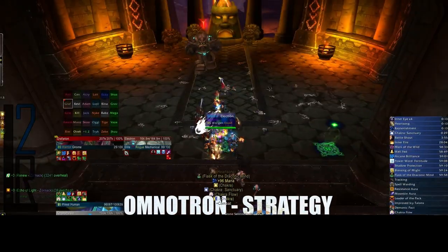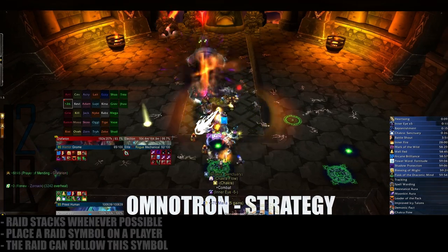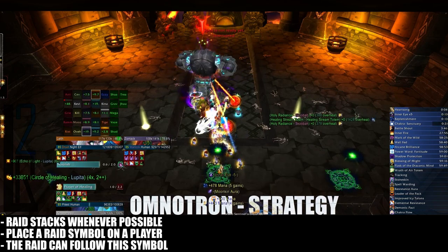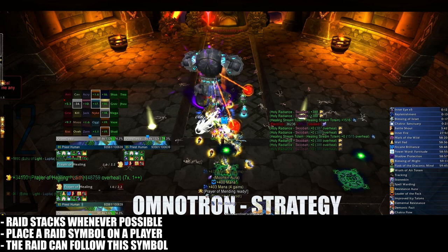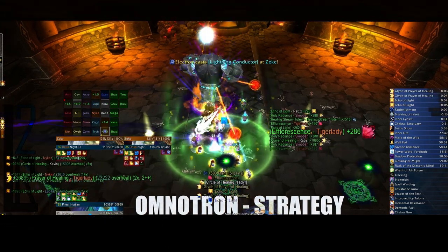Positioning for this fight is about maintaining the raid stack. At all times possible, we want the raid to be able to stack on top of each other in order to make healing as easy as possible. There are a few occurrences that will force your raid to spread out, but putting a symbol on one player for the rest of the raid to follow can help out a lot.